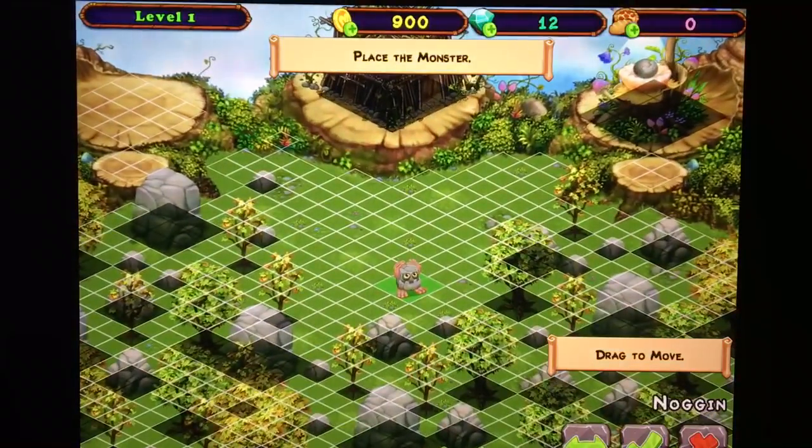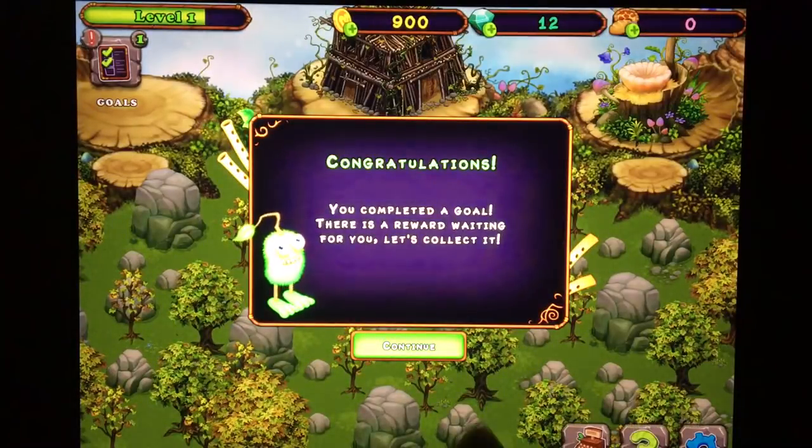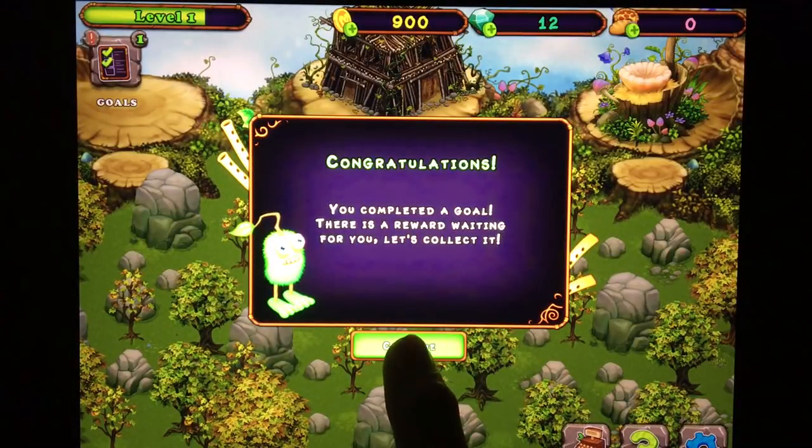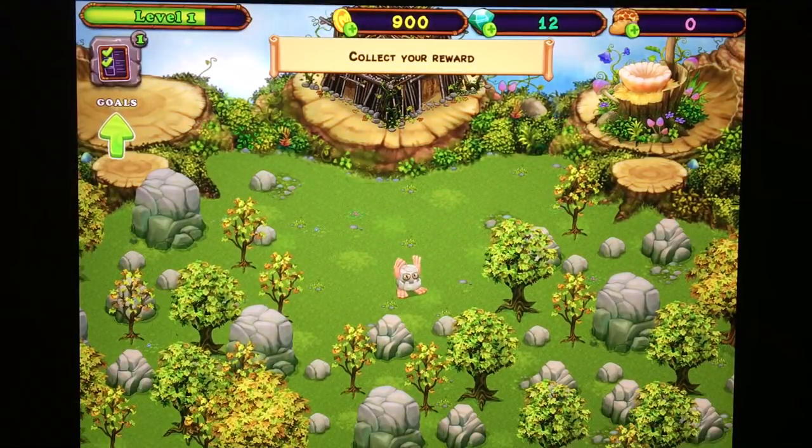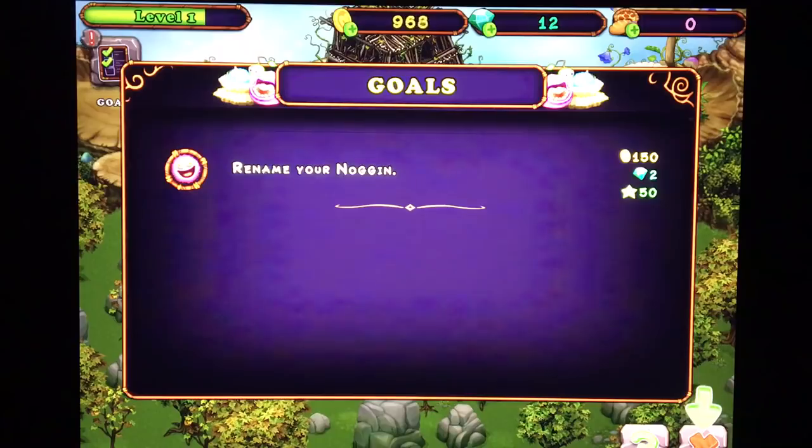Noggin, place, confirm. So we achieved our first goal by adding a noggin. Here are our goals over here and we get to collect 150 coins. If we rename our noggin, we'll collect another goal.